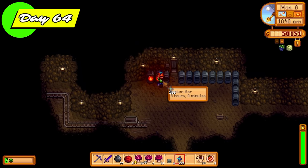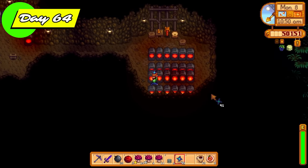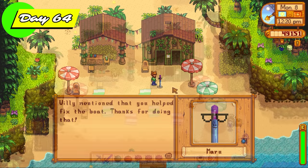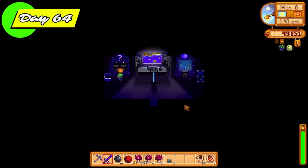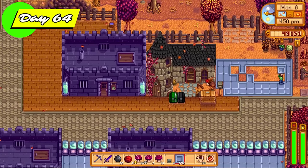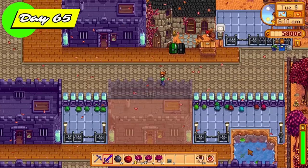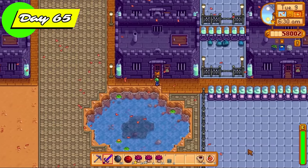We're back in the skull cavern killing monsters for monster eradication goals. The rock crab is no exception of course. I got a crystallarium inside a treasure floor — I was so happy with this. I also put the furnaces inside the mines because I needed space on the farm for slimes and more slime hutches. There was a funny scene here: this is the straw version of Maru — she goes into the changing room and comes out a human version. If the person who made the mod watches this, that's something you might address.